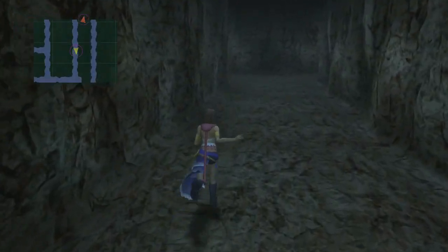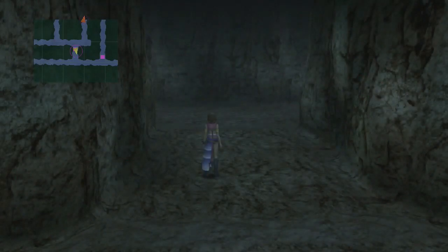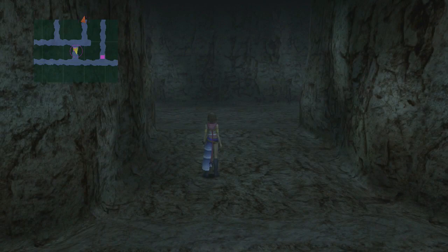Long hallway. You can put on a Charm Bangle if you want — no one's going to judge you. I pretty much don't need to show you the rest of walking towards the red arrow. Just follow those pink squares on the map and you'll get there, and I'll see you there.